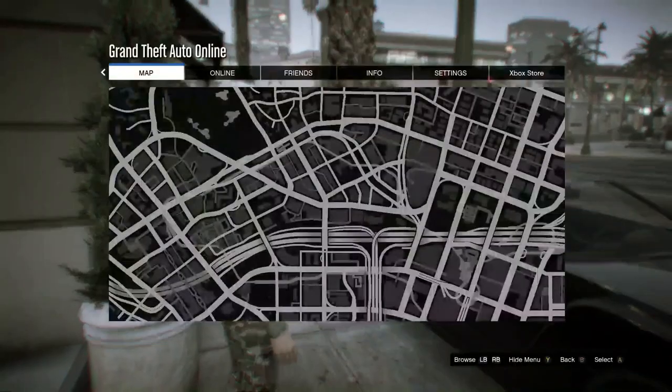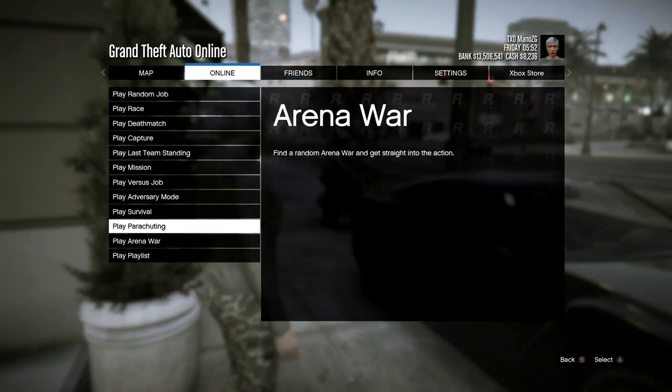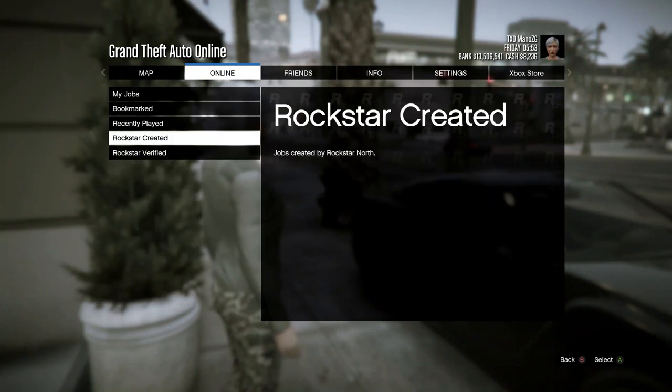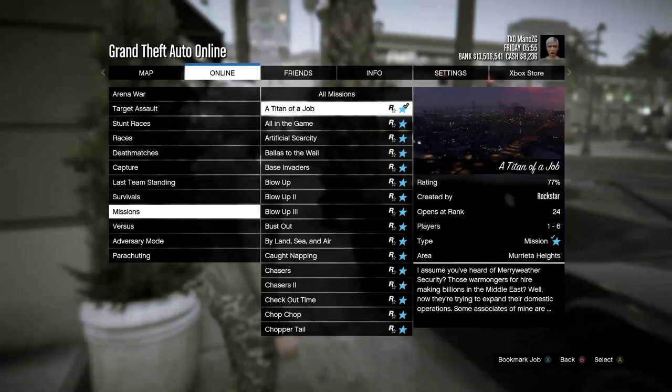Alright, so you load up, press pause, go to Online, go to Jobs, then Rockstar Created missions. Set up the Italian job, set it up.